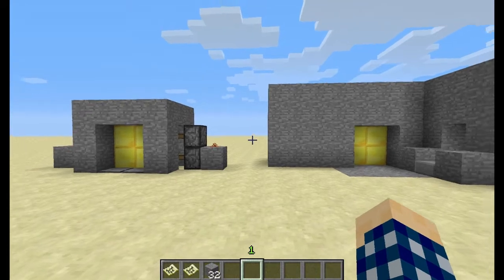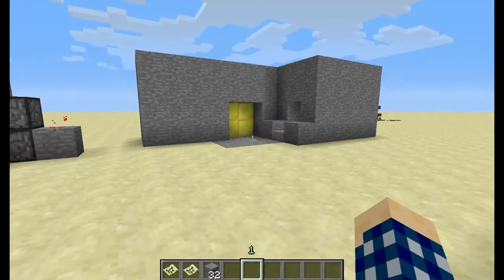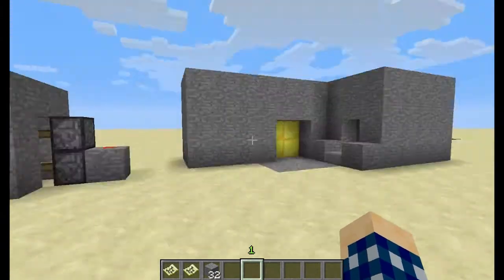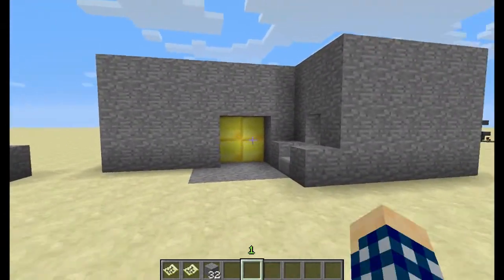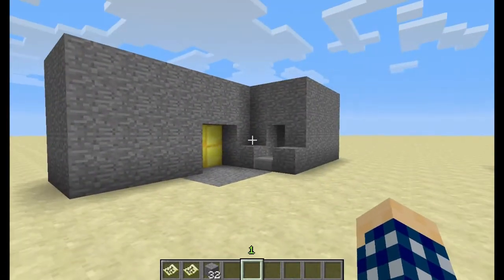Hey guys, Rufflington here, and I am back with another Minecraft video. Today I have another redstone contraption for you, and this one is a locked door — a 2x2 sliding door — and it has a lock. I'll explain it all in a little bit.